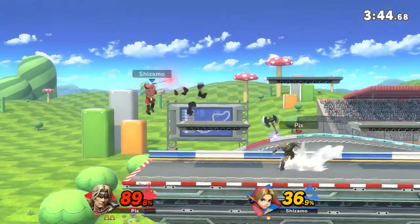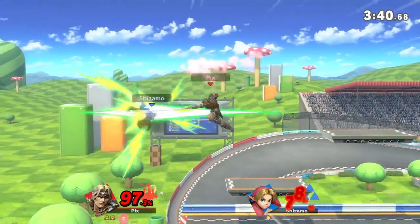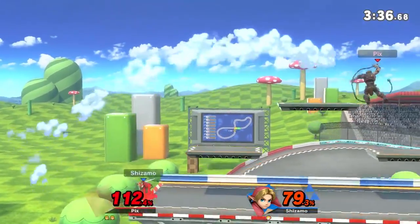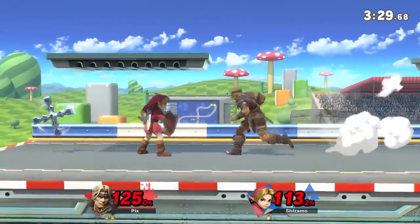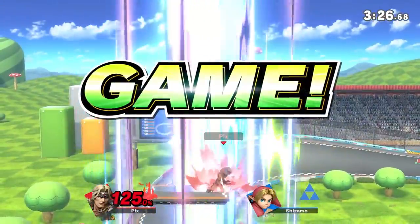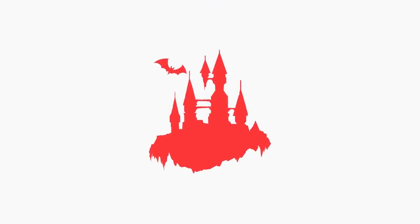You saw the Belmont strut — the slow walk, just like in his original games. He has no jump, similar to Robin's Levin Sword mechanic. I got a crazy early up-air KO today too.